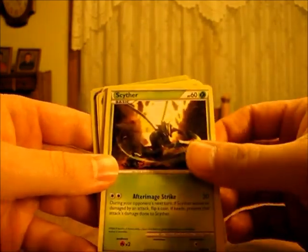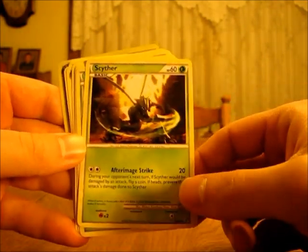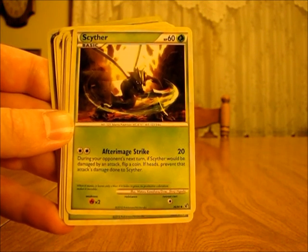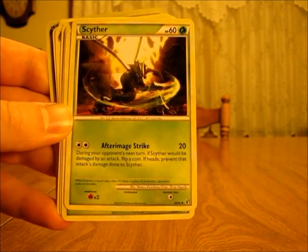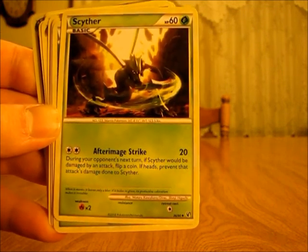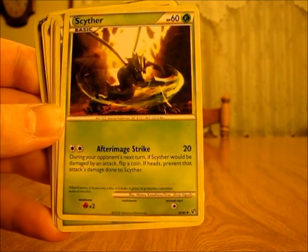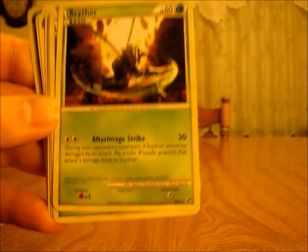There are two Scyther, which are just basic Pokémon with 60 HP — a little better for a basic Pokémon. Grass type, and it just has one move: After Image Strike for two colorless energy cards does 20 damage. During your opponent's next turn, if Scyther would be damaged by an attack, flip a coin — if heads, prevent that attack's damage done to Scyther. This is a card that, if you get it out early with two energy cards, your opponent might not be able to do any damage to Scyther, letting it last three or four turns so you can build up your bench and evolve your Pokémon.